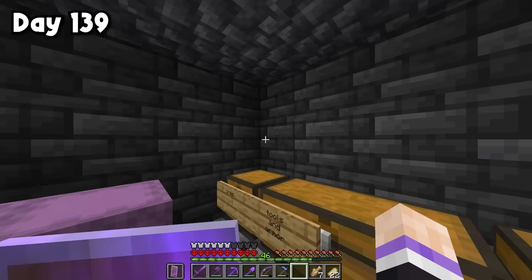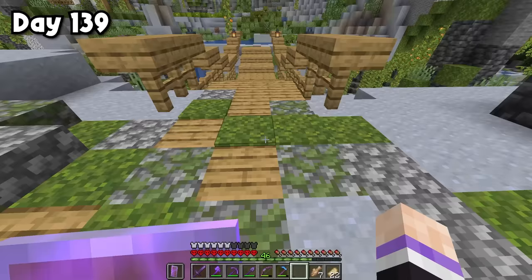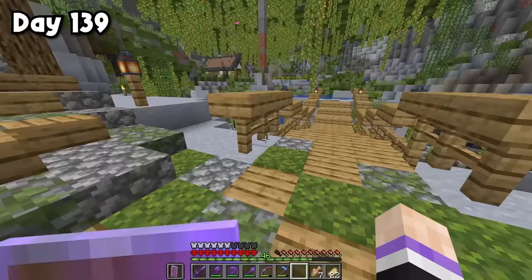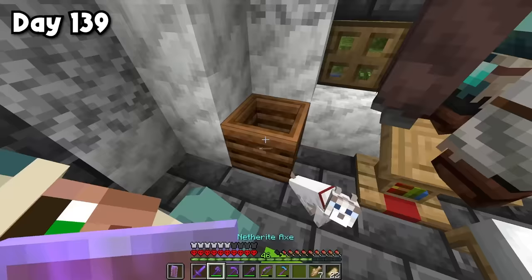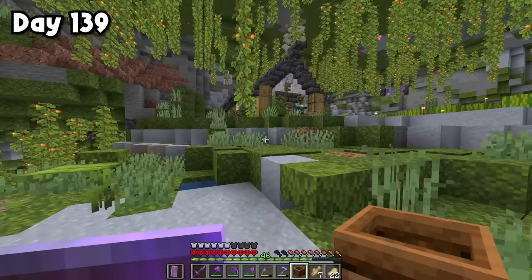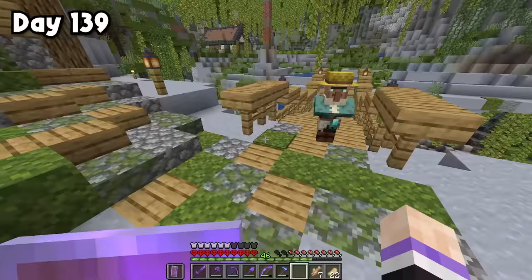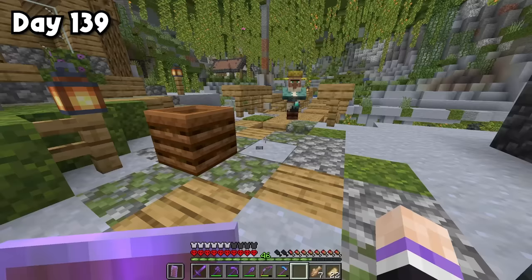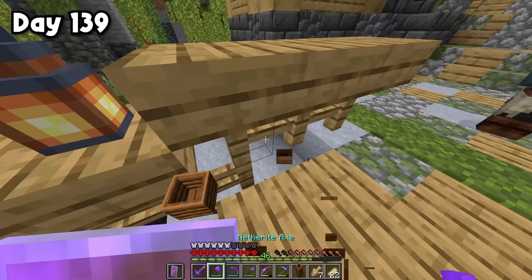For the villager control system, I'm using magma blocks with moss carpet on top — you can't even tell it's there, but when you walk over it, it gives damage. This prevents villagers from going down the bridge without using any ugly fence gates. I tested it by luring a villager toward the bridge — when the workstation was placed past the magma, he didn't come. It works perfectly to keep the villagers inside.